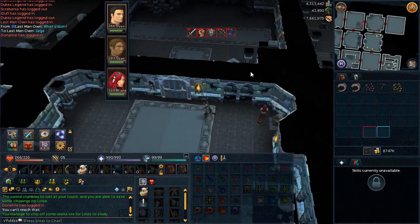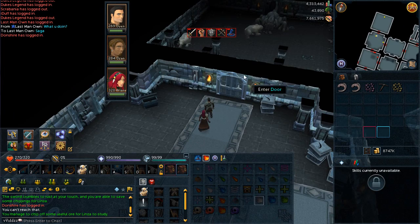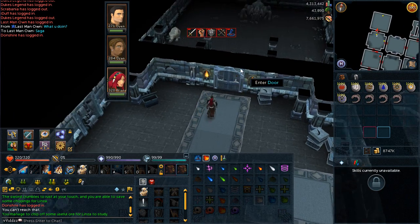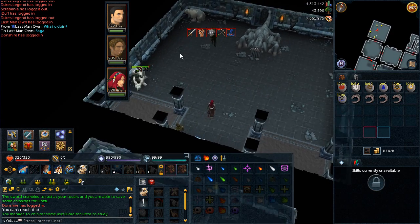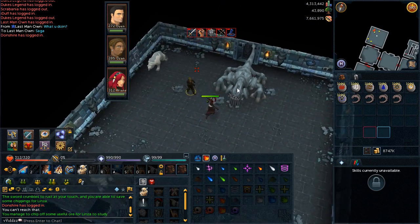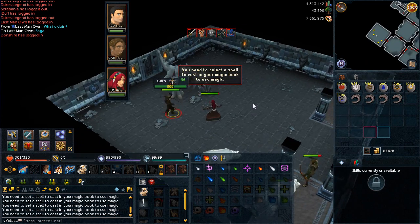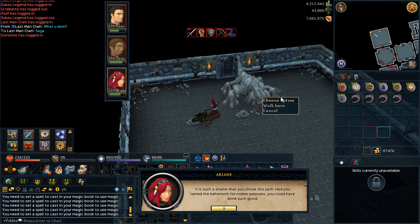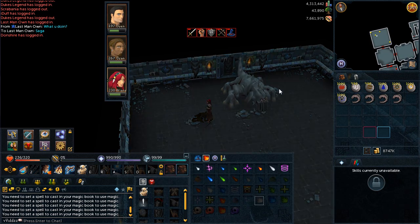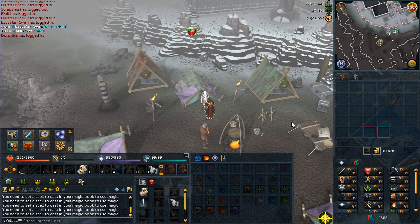Once you've mined the ore, head back to the base and then head through the Gold Crescent Door into room number eight, and then into the boss room which is room number fifteen. For the boss, kill the two Arctic Bears before attacking Khan, then just destroy everyone else in the room. Once you've killed all the enemies in there, you've basically completed the saga — well done!